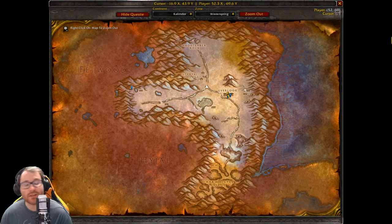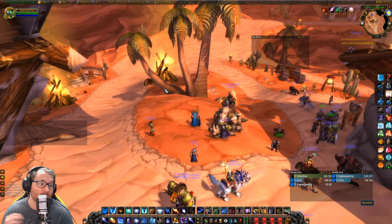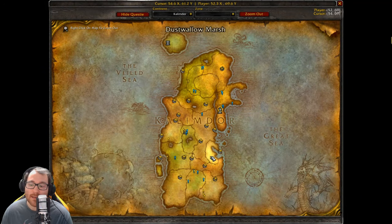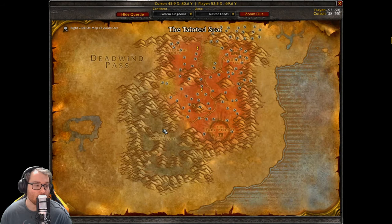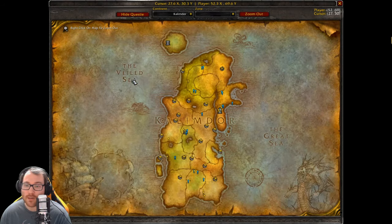Now probably the hardest part: the final step requires getting all eight chapters of 'Draconic for Dummies.' First, go to Alcaz Island in Dustwallow Marsh and kill Dr. Weavil — this will probably take 15 to 20 people. Then go to the Tainted Scar and kill demons until you get the Draconic for Dummies chapter there. These demons are pretty big but by AQ you could probably do it with five people or so.